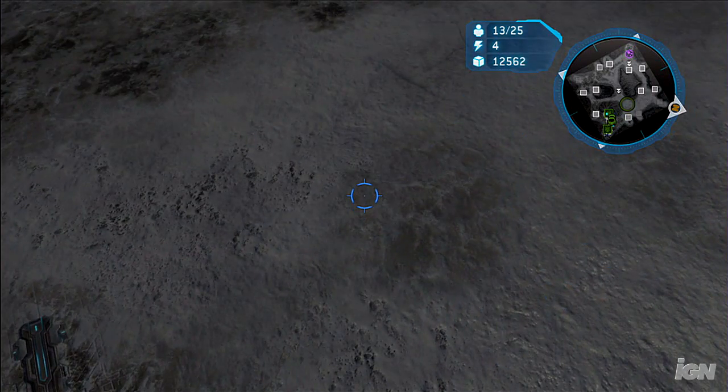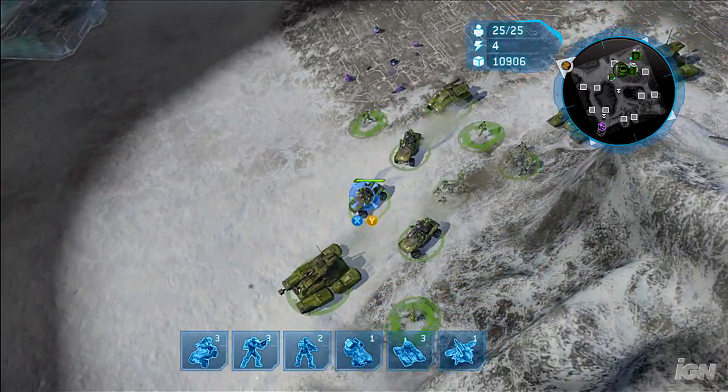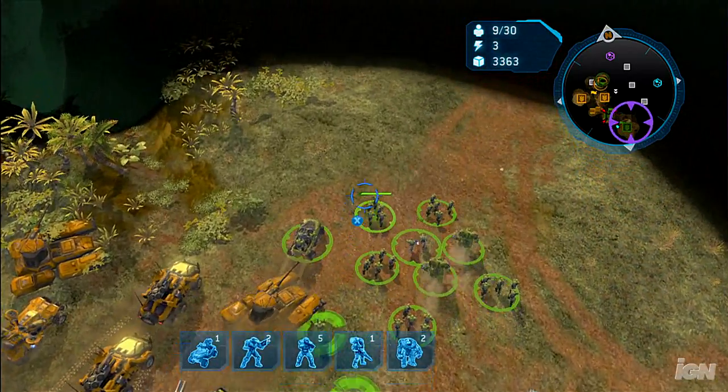You can set a global rally point by clicking in the left stick. Once set, all units produced will move to that point the second that they roll out of the factory. This is a great way to organize your troops for an offensive assault.